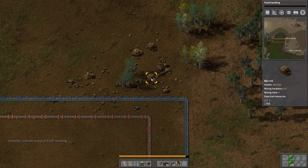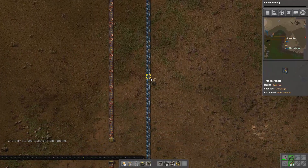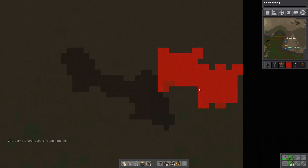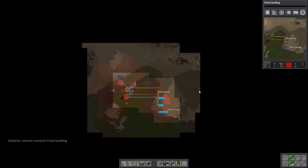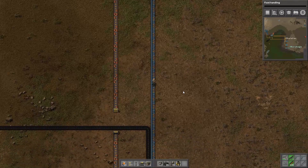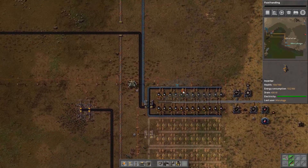Fluid handling - nice. That's pretty much the only thing we will need soon. Oh wait, we actually found a base to our east. Where? It's a radar. I'm just gonna check it out really fast.